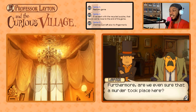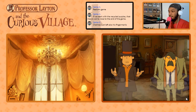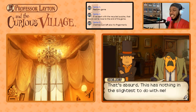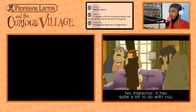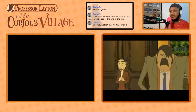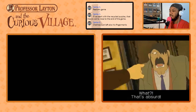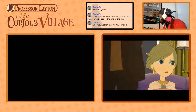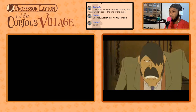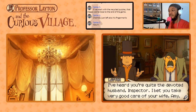Layton turns it around: 'Inspector, I'm beginning to think the only person here with something to hide is you.' The Inspector denies any involvement. Layton presses him on his wife Amy — referencing a newspaper article about Inspector Chalmy that specifically mentions his love of sweet potato fritters. The Inspector confirms he loves Amy's sweet potato fritters. Layton thanks him, saying the conversation has made things quite clear, and asks everyone to look at an article.